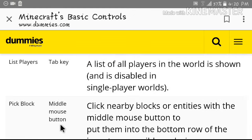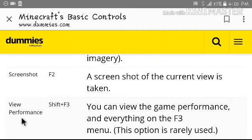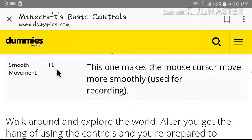Inventory is E. Chat is T or slash. This player list is Tab key. Pick block: middle mouse button. Middle mouse button — I see, but that goes to the home page for me.